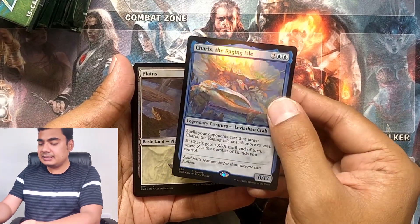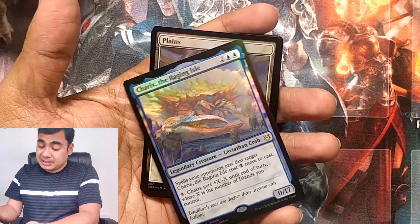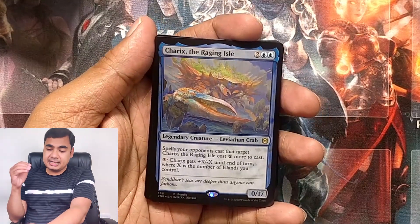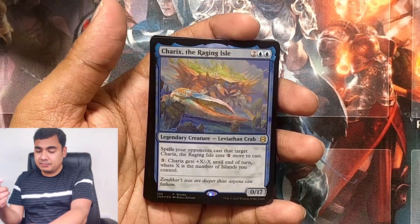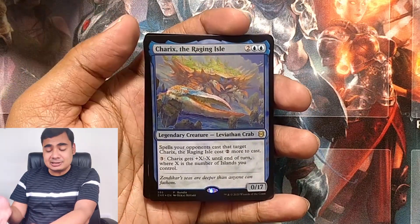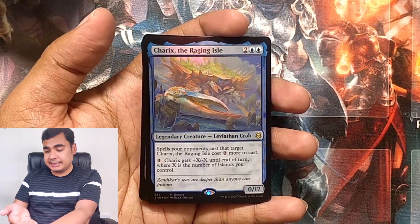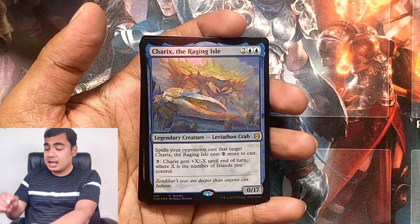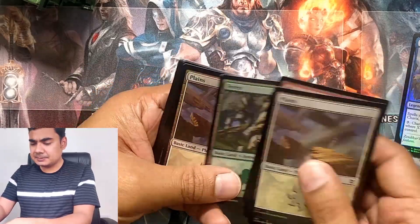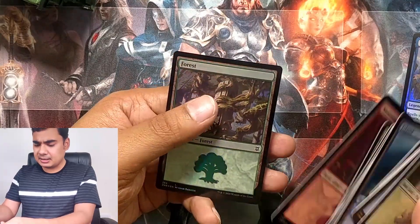A wonderful artistic legendary creature. Leviathan Crab. Spells your opponents cast that target Shariqs cost two more mana to cast. And if I give three mana, Shariqs gets +X/-X until end of turn where X is the number of islands you control. This legendary creature has a power of zero, which will get added later with this ability, and a toughness of 17. The foil land cards — to tell you the truth, I am not very fond of these normal land cards. The ones we got in the M21 booster bundle were good — the amazing artwork was there.